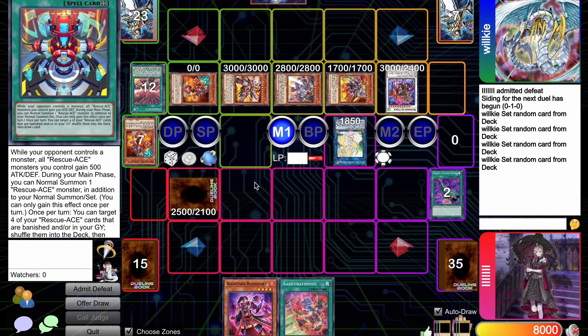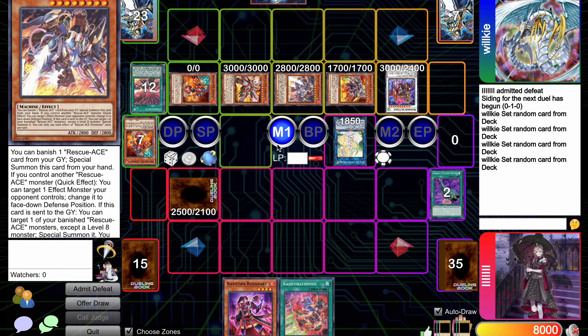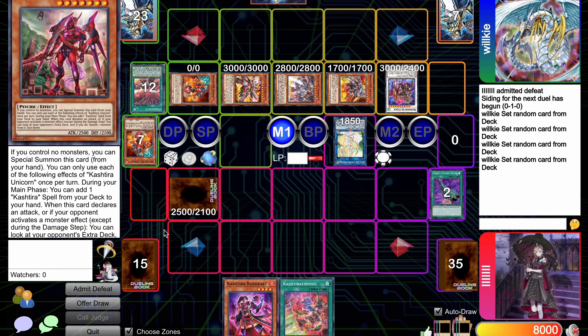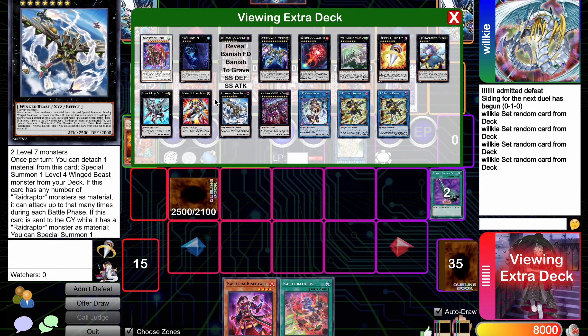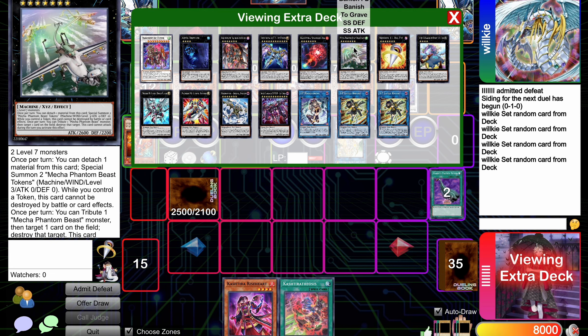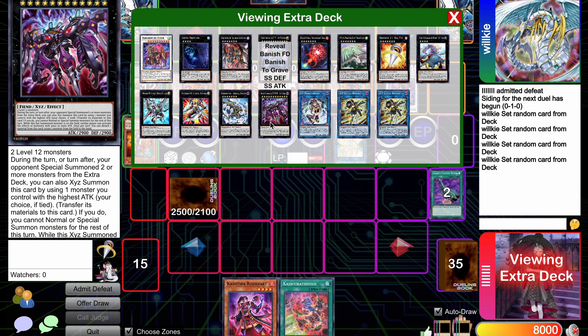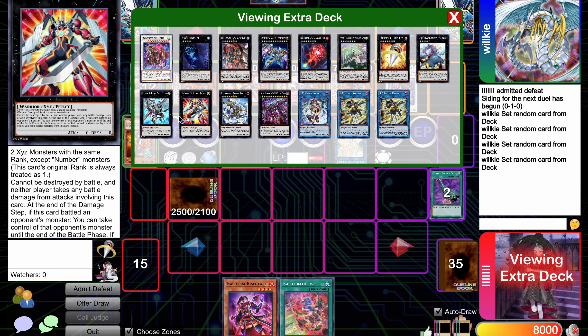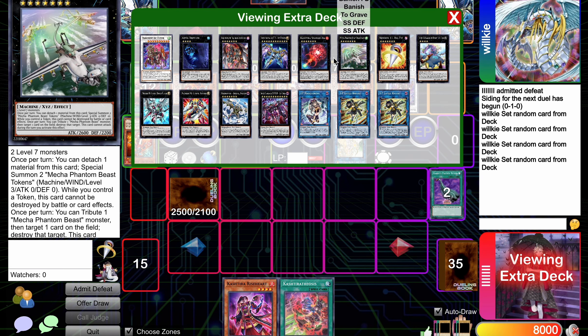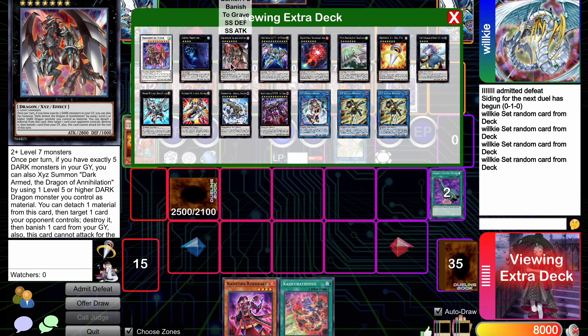They have HQ in hand and several monsters, so if they have two or three that's a threat. You can definitely try to aim for two pops with Dark Armed and one pop with Draco Sec, and possibly a Typhon bounce on cards like Baron, and then make Utopic Future with Draco Sec and Dark Armed.